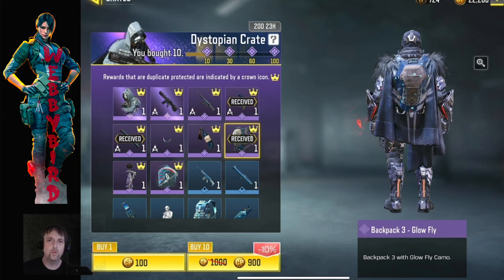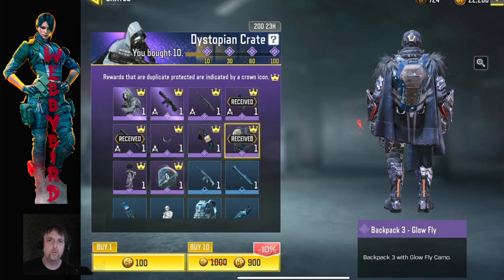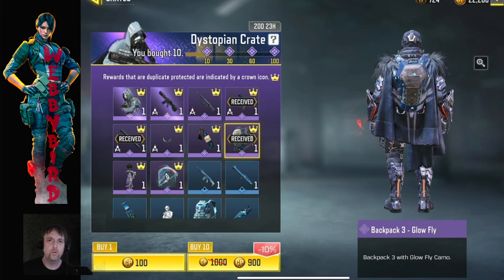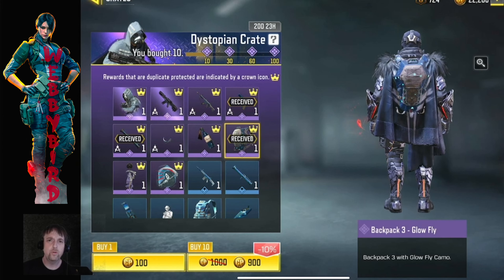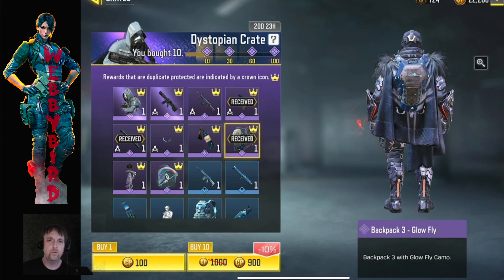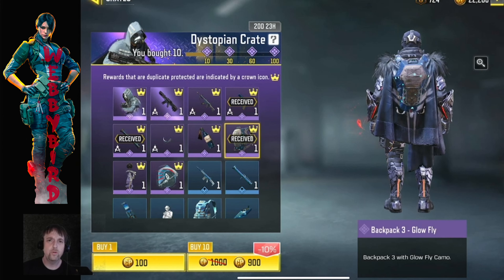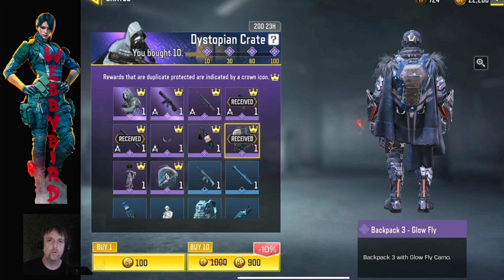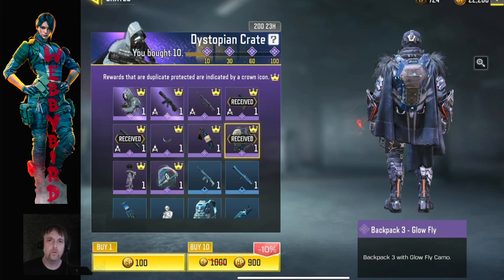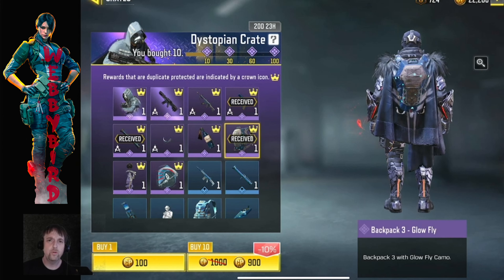There we go! Sweet, look at him — I was trying to admire him. Eighty-five crates. It wasn't too bad — I've had some that were a lot worse. Let's see how this looks. Kill Confirmed, random — High Rise. High Rise: the only good thing I can say about it is that it's not Terminal, because I used to get those mixed up.